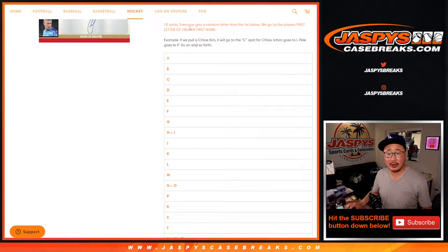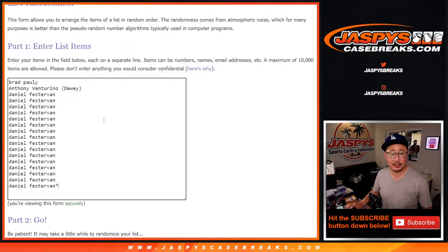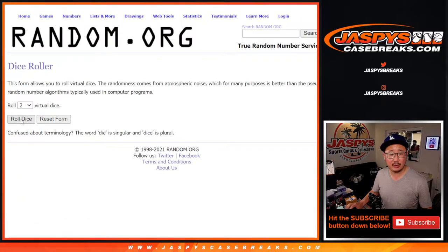We're going first letter, first name in this break. Big thanks to Brad, Anthony, and Daniel for getting on this one. There are the letters right there. Let's roll it — randomize names and letters.